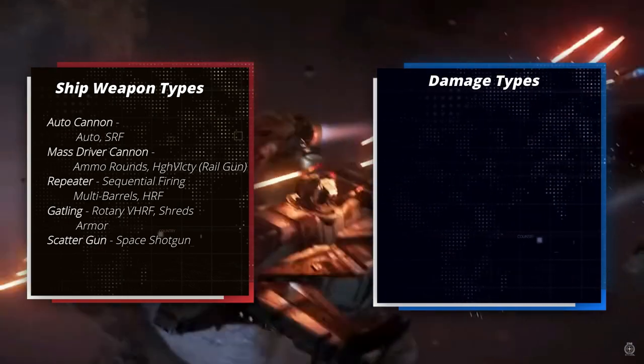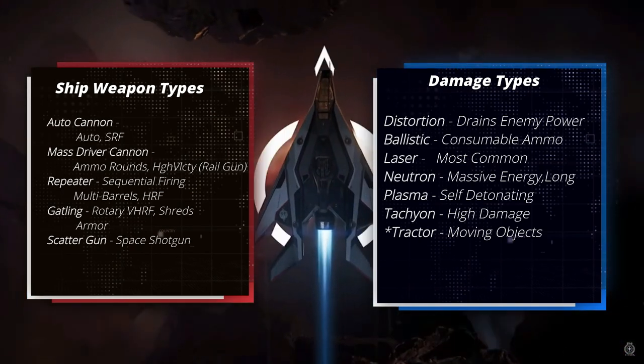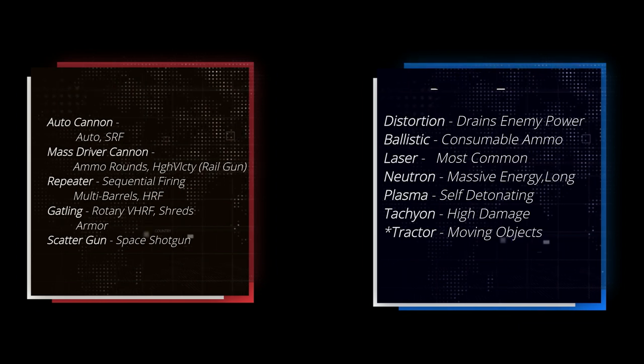Below is a quick look at the various ship weapons and damage types. Everything from the Auto Cannon, which provides a slow rate of fire, to the Scatter Gun, which behaves like a space shotgun — great for close range. Neutron damage is effective at longer ranges, while Tachyon does a massive amount of damage. Damage from laser weapons will decrease over longer distances, while Neutron damage becomes stronger at longer distances and weaker at shorter distances.